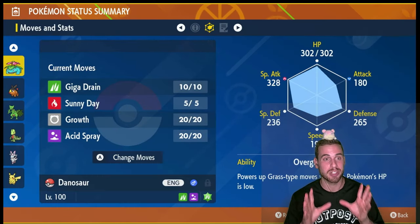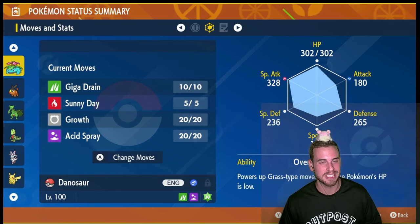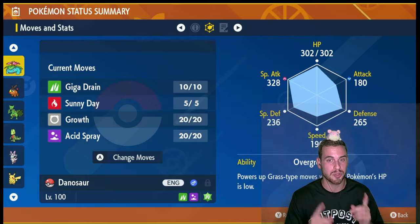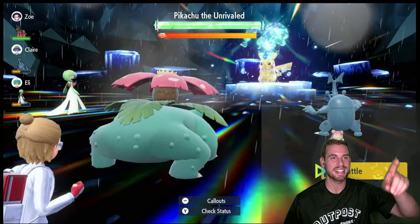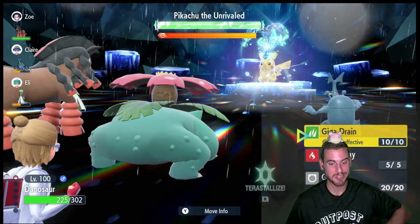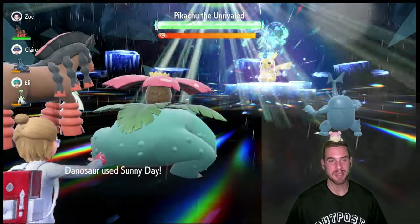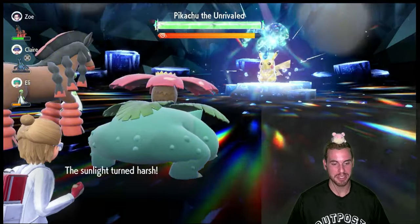The full build and strategy is in the description of this video. Make sure to leave a comment with what Pokemon you're using to take down 7-star Pikachu. If you're enjoying my content, please consider dropping a like or subscribing to join the Danimal Kingdom. Now let's see Venusaur in action — time for this Kanto starter on Kanto starter crime. And yes, Pikachu is a Kanto starter. Turn 1: use Sunny Day. The turn-by-turn guide will be in the description.